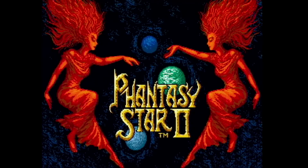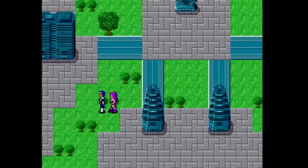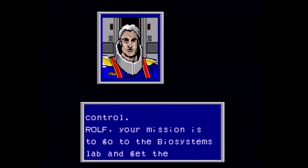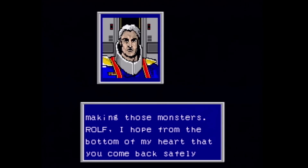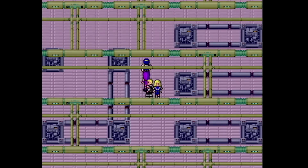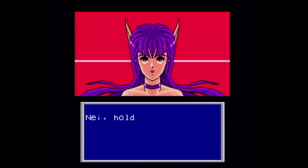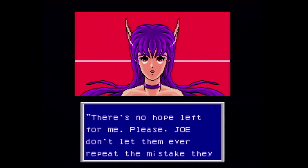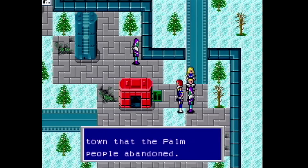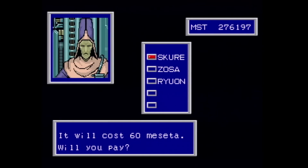Phantasy Star 2 was released early in the Genesis' life and it had a mind-boggling six mega power. This game takes place 1,000 years after the original Phantasy Star. You start out on Motavia which seems a lot more green than it did a thousand years ago — it's no longer a desert planet, that's for sure. Your mission is to fix the mother brain which pretty much controls everything and it's gone haywire. The gameplay is pretty nice and you encounter even more characters here which you can switch out from time to time. The dungeons are now presented at an overhead perspective and they can get pretty long and involved so be sure to bring lots of healing stuff. Fortunately you can now teleport between towns which is very, very convenient.